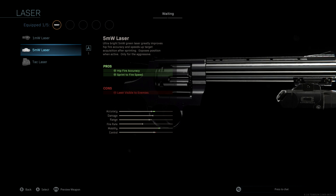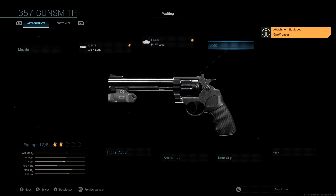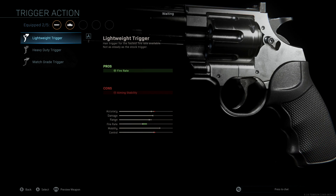So again, that's the 357 Long barrel. The laser we're using is the 5mW laser. The purpose of this is to have hip fire accuracy, mainly because we are using Akimbo so everything is going to be hip fire. We also get a nice sprint-to-fire speed with this, so we get a nice boost to accuracy and mobility. We're not going to be using an optic.